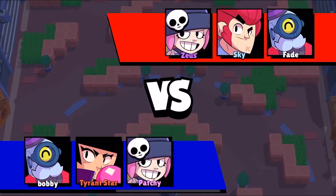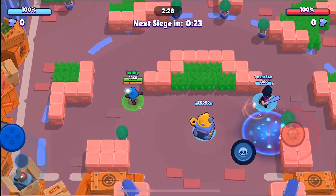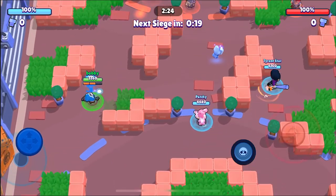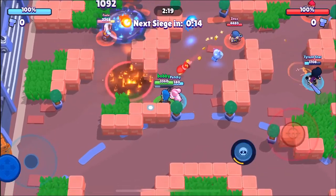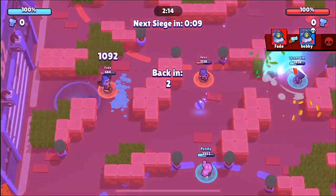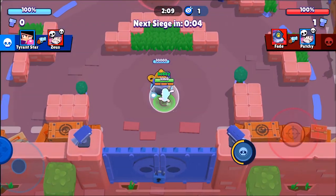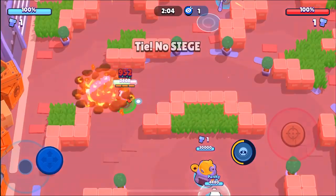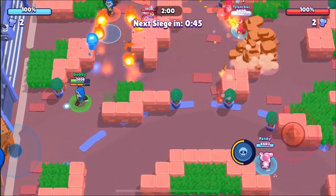Here we go into our fourth and final game. We're going to be facing Sky — he's a pro player for iX Gaming, which is one of the top organizations in Brawl Stars. This guy is a super good player, so definitely check him out if you haven't. We're going to go down there. Luckily our lanes are able to pick it up this game. Patchy's going to go down. We got that bolt just in time.